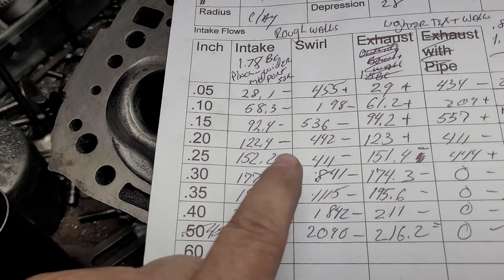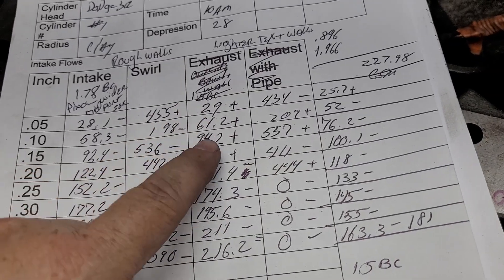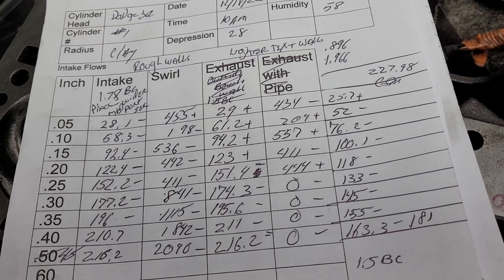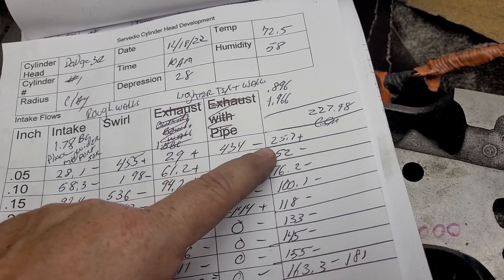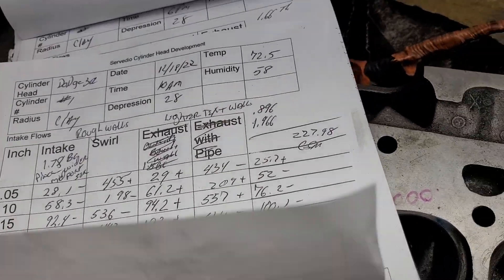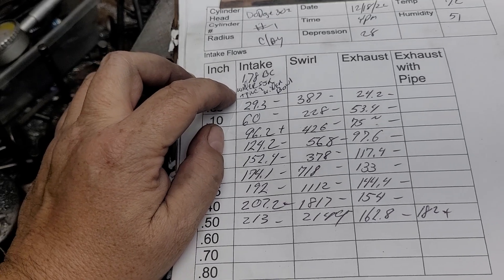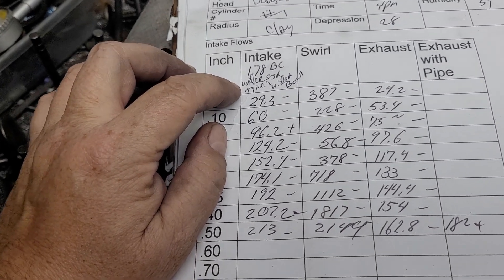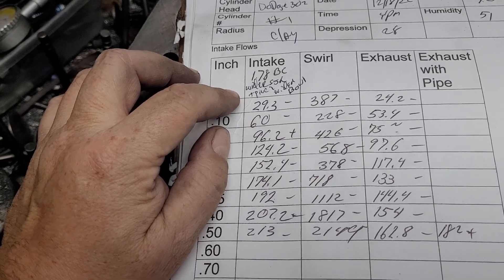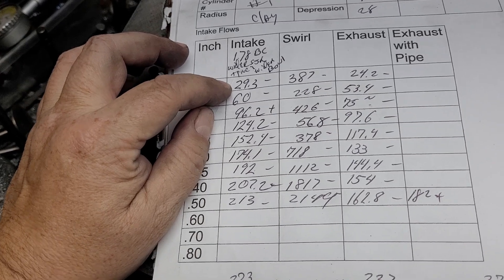I did this with rough walls, then I changed the texture on the walls and it came back a little bit. I'm not going to get into that too much right now. I did some more work on the exhaust and that was a loser — throw that away. Did some more work to it, really went through the bowl and made it tidy, worked on the pinch a little bit.